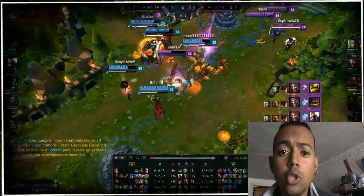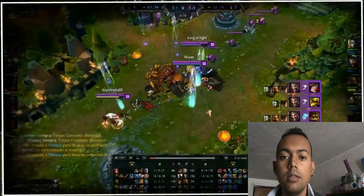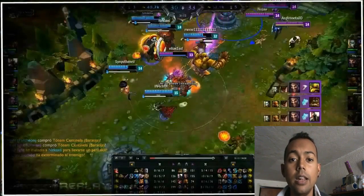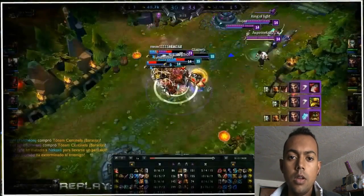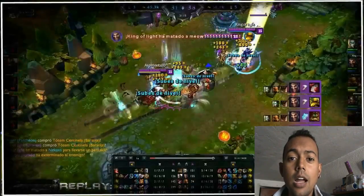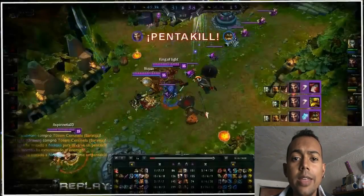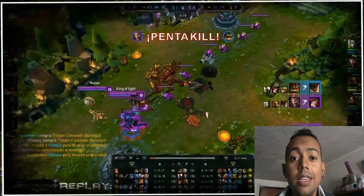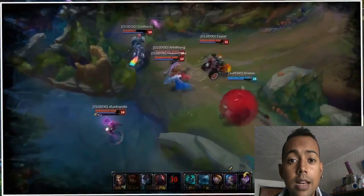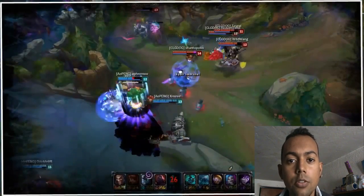Vamos a iniciar con los pros y los contras de Draven. Draven es uno de los mejores ADCs en el Early Game. Nuestra Q puede llegar a insta-deletear a nuestro ADC enemigo. Es una máquina de matar en el Mid Lane y el Late Game. Si con algunos ADCs no podemos farmear bien, la Q de Draven es perfecta porque nos va a dar un last hit casi perfecto.